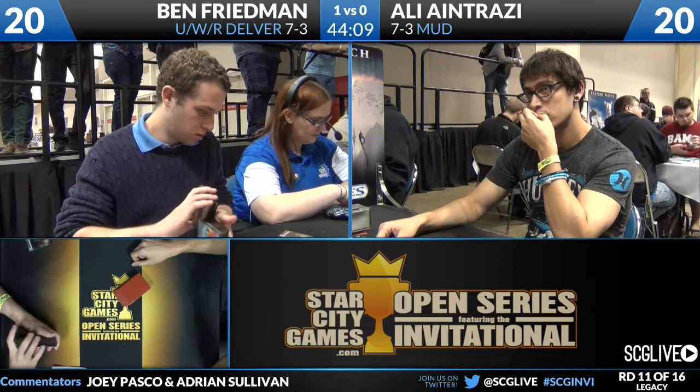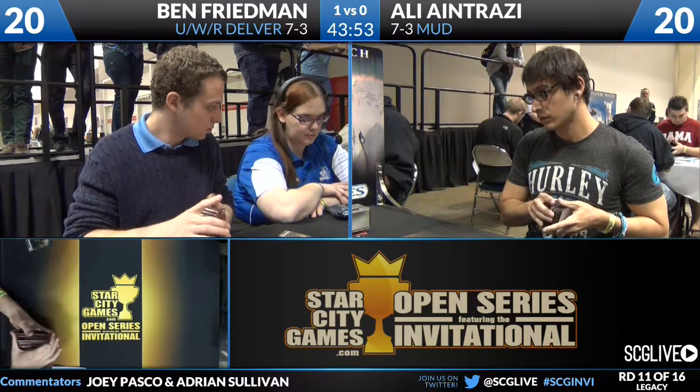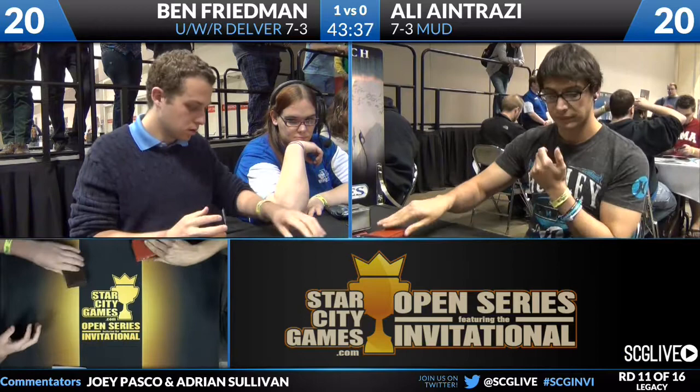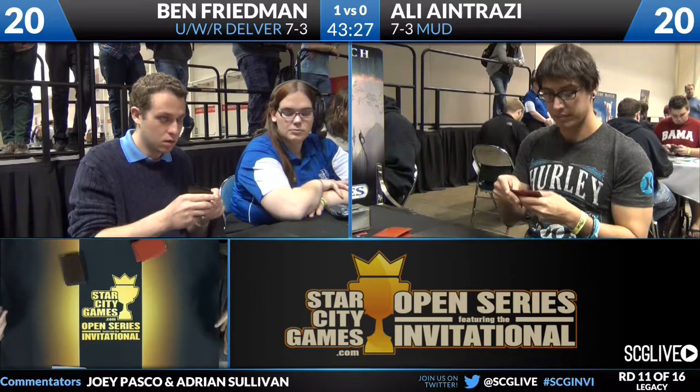Three copies of Trinisphere come in almost definitely. Ensnaring Bridge is iffy — it really depends on whether Ali can empty his hand, because Ben's attackers are actually pretty small, with the exception of the 4/4 Germ and the 4/4 Angel, which circumvents the Ensnaring Bridge anyway since it's attacking and isn't declared as an attacker. So Ensnaring Bridge may not be what he wants. We have a turn-one Welder — there it is.